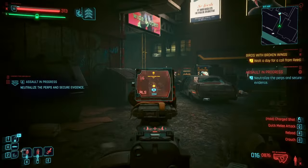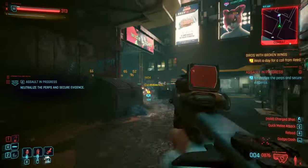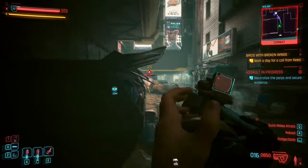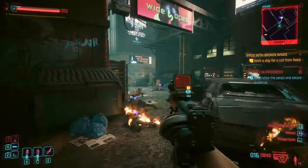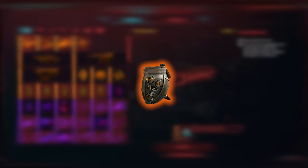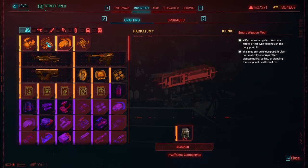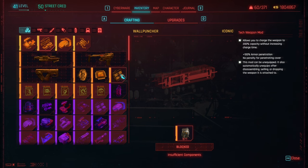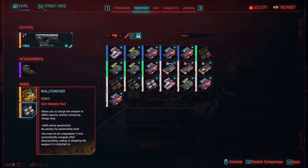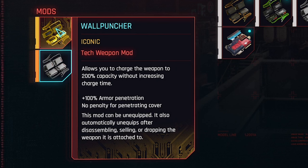Now the Quasar might seem a little unassuming at first — it's a handgun with a charge-up time. Sure, it has a decent power output, but it doesn't seem that powerful, right? Well, that's where the rest of the additions to the gun come in. If you play Phantom Liberty, you'll kill the Chimera pretty early on and get a Chimera Core. With the Chimera Core, you can craft one of these mods, and we're definitely going for Wall Puncher. Since I've also been buying superchargers, we have enough to craft a tier 5 supercharger. With Wall Puncher, we can now charge our tech guns — which the Quasar is — to 200% capacity with 100% armor penetration and no penalty for penetrating cover. We also get plus 20% charge speed and less stamina cost for shooting.